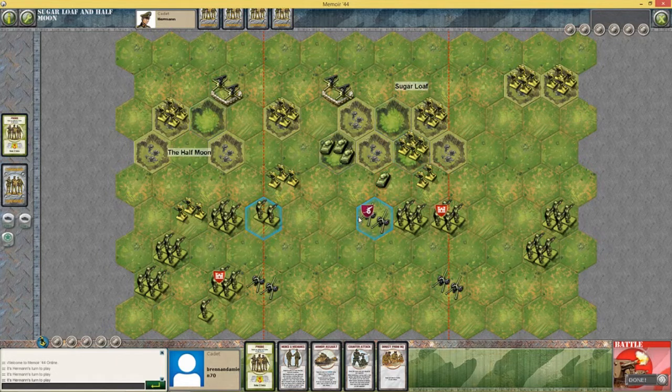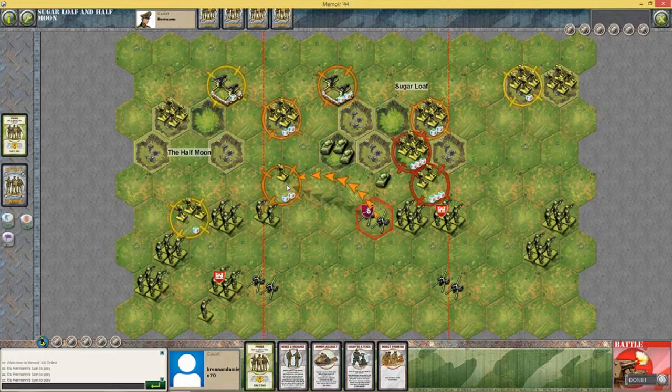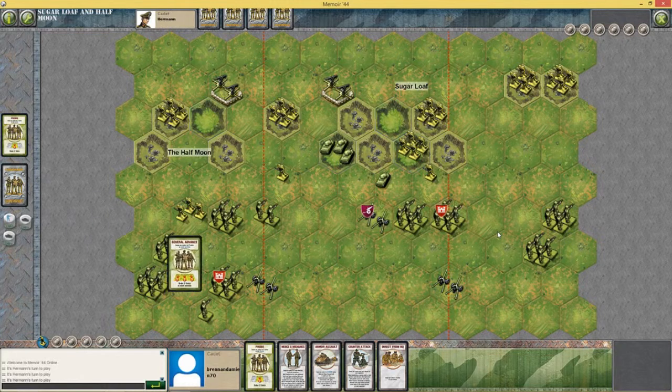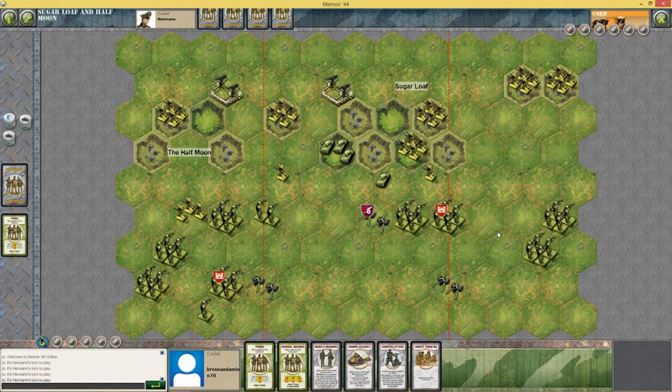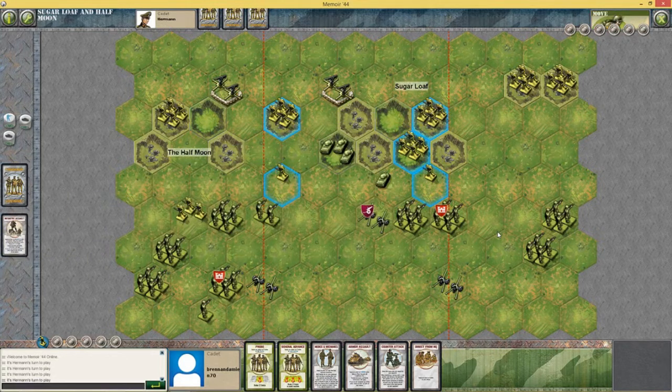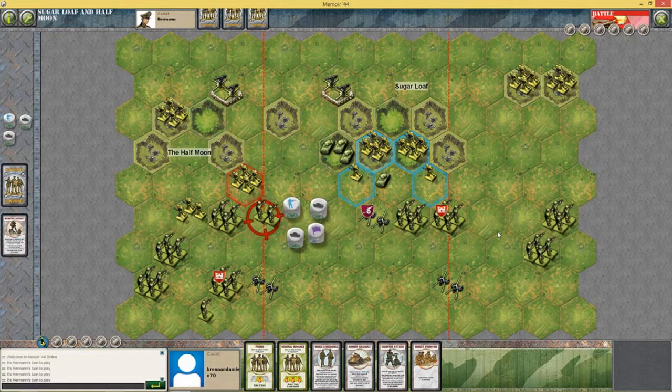I'm going to do these next, see how they do. Potentially destroy this squad over here or this squad over here. I'll take my chances. It's two squads that are potentially dead. General advance is going to be good.